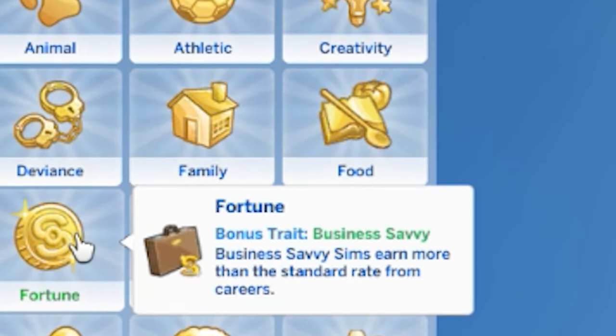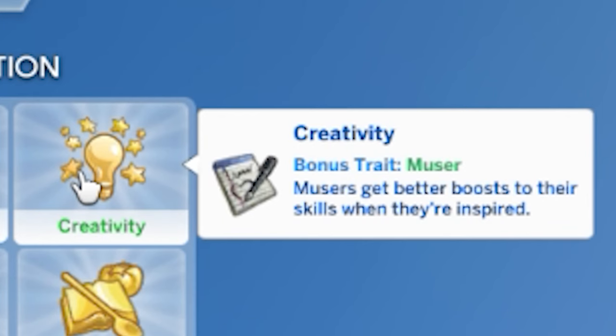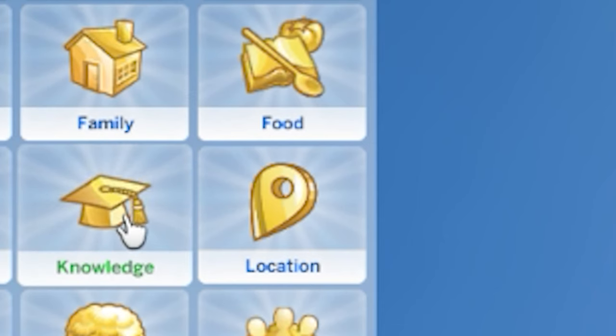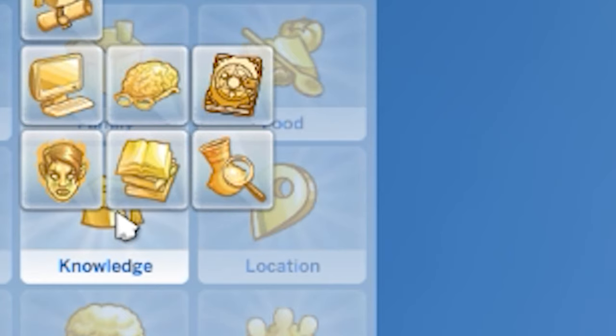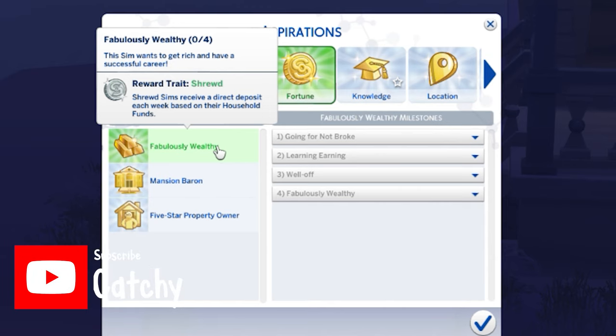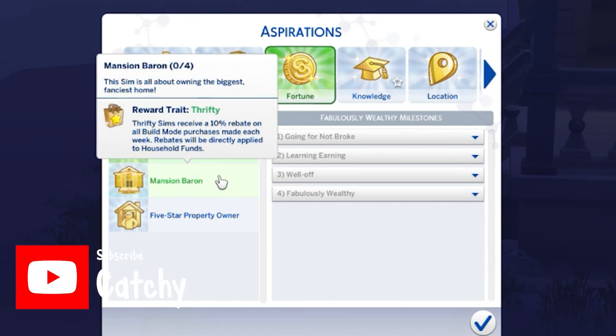This bonus trait can prove to be helpful if you're looking at doing particular things. Like if you're trying to become a musician, you might want to use this one. Or if you simply want your sim to build skills faster, then this might be for you. Similar to bonus traits, you can earn traits through completing aspirations. This might be a good thing to work towards as you play. I highly recommend looking through the aspirations to see which ones your sim could benefit from.